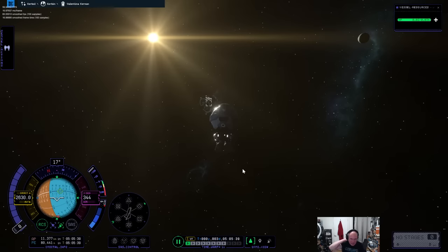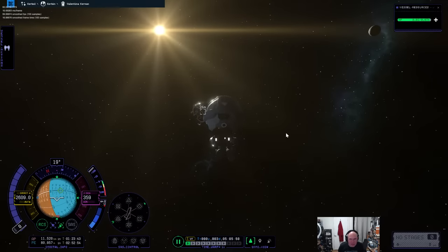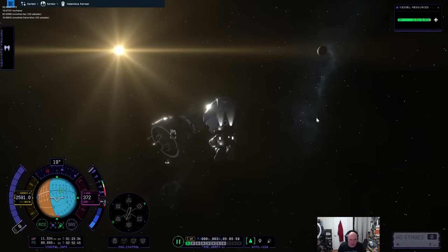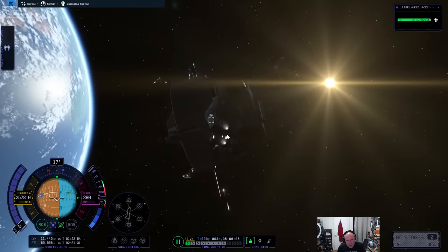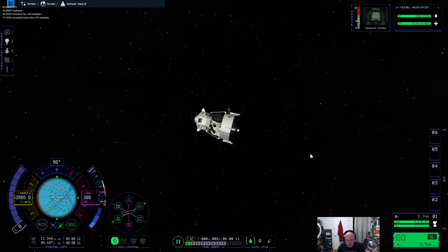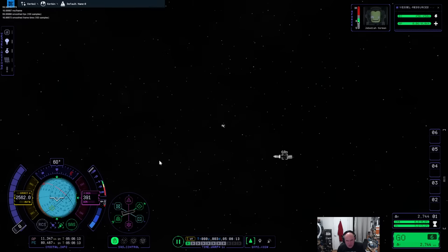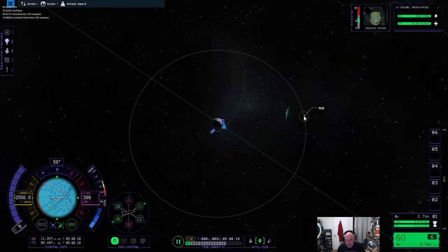Technically I could land it back on Kerbin but we have no heat shield or anything. This way at least you get a trip to the moon in the process. I forgot to include the decoupler which meant it drained fuel from the upper stage. This should be fine — this has propellant and we have 2.7 kilometers per second, and we're still on course for the moon.